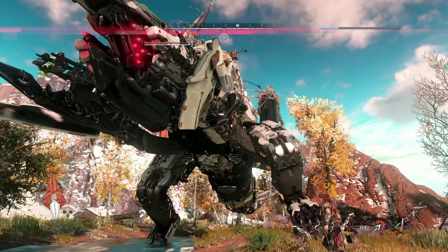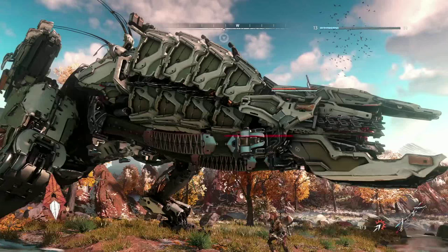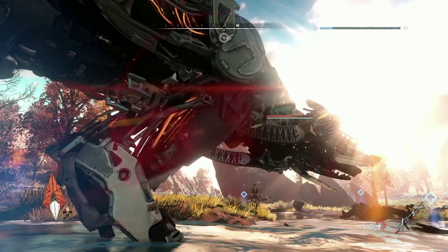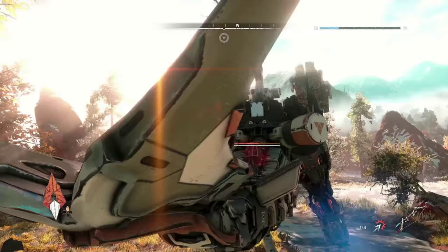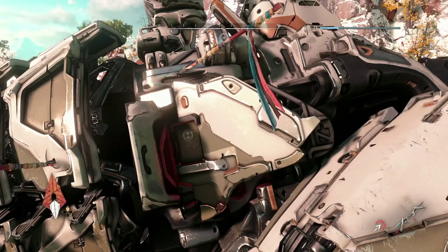This is the mighty Thunderjaw. One thing you will immediately notice is the size differential between Aloy and the Thunderjaw. It is 24 meters long and 10 meters wide. It has 93 destructible armor plates, each with its own health value, 271 animations, 67 VFX, 12 attacks, and it's 550,000 polygons. What we're looking at here is the strategic and tactical elements of a fight that Aloy will want to think about when engaged with the Thunderjaw.